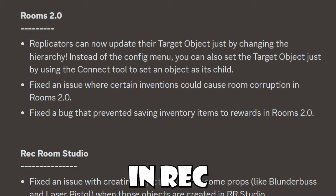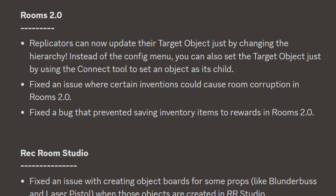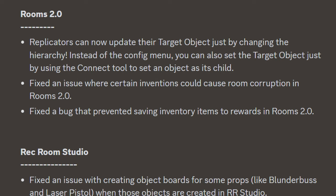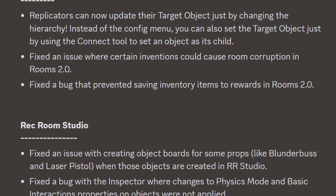In Rec Room's update, they have a Rooms 2.0 section. Replicators can now update their target object just by changing the hierarchy — instead of the config menu, you can also set the target object by using the connect tool to set an object as its child. They fixed an issue where certain inventions could cause room corruption in Rooms 2, and fixed a bug that prevented saving inventory items to rewards in Rooms 2. In the Rec Room Studio section, they fixed an issue with creating object boards for some props like Blender Buss and Laser Pistol when those objects are created in Rec Room Studio. They also fixed a bug with the inspector where changes to physics mode and basic interaction properties on objects were not applied.